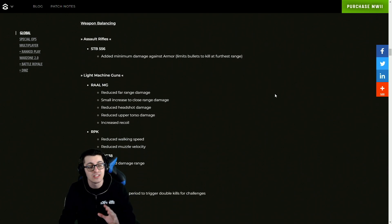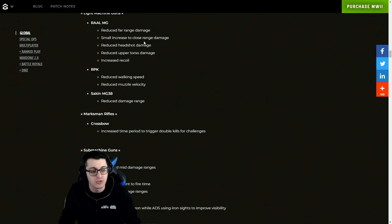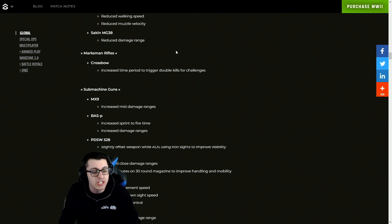Now for weapon balancing. Starting with ARs, they've added minimum damage against armor for the STB 556. For LMGs, they've reduced far range damage with a small increase to close range damage, reduced headshot and upper torso damage, and increased recoil for the Raal MG. The RPK received reduced walking speed and reduced muzzle velocity — yet another nerf to what was once the meta for COD 2.0.